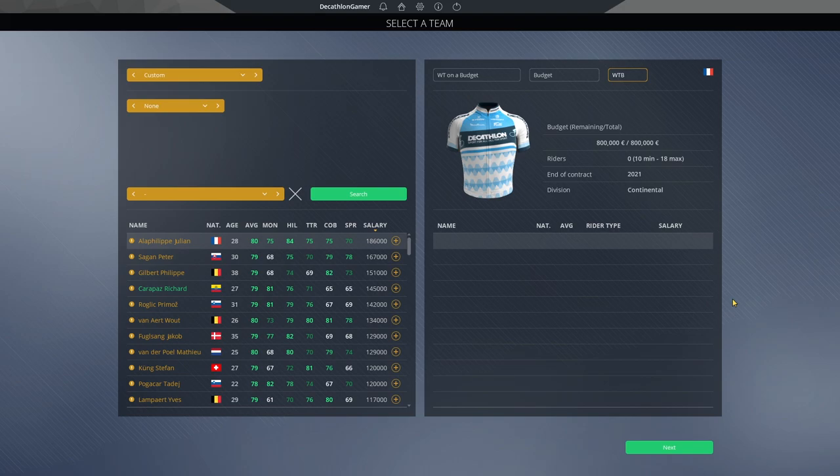At just 100,000 and 18 riders, that's an average of only 5,000 per rider. To make the world tour, the determination of whether you're world tour versus continental or continental pro is the combined average of your top three riders. If you have a 78, a 77, and a 76, average those three — you get 77. Behind the scenes it breaks down into tenths, and the top 19 teams make the world tour.